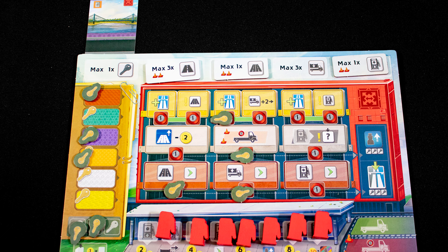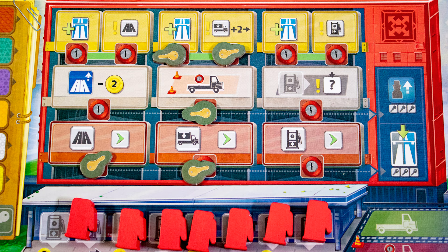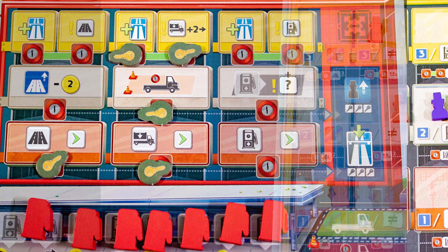The key action lets you move the matching key from the left to the middle of the board. These are technologies and they have two effects: first, each grants a bonus of some kind to the upgrading roads, deliveries, and service station actions. They also denote which rooms in the scoring board your workers can be in.